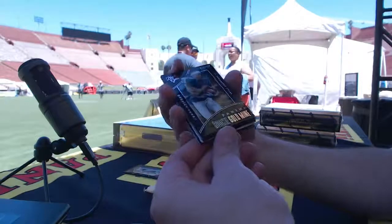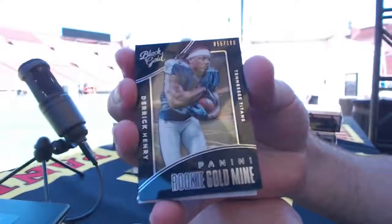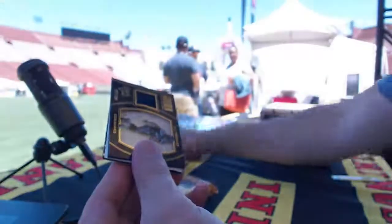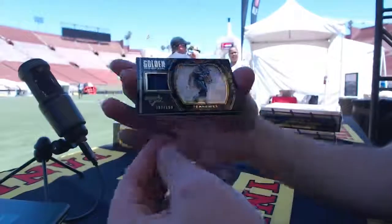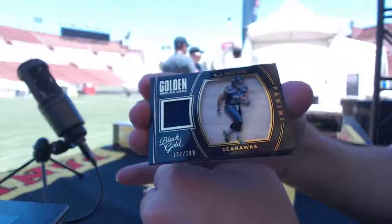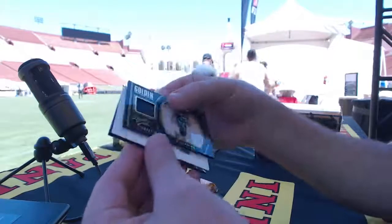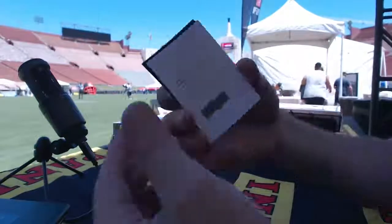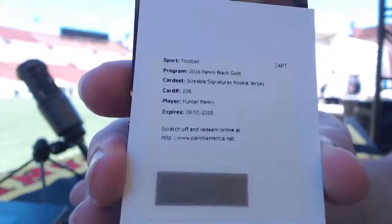Number to 100 — Derrick Henry rookie gold mine for Tennessee, Oyvind. Next — oh, we got a redemption here for the Seahawks: CJ Pro Size golden ground game relic, C. Thompson. Sizeable — rookie jersey auto Hunter Henry for the Chargers, Randall.